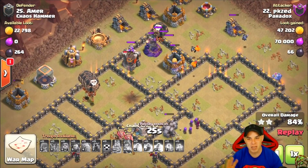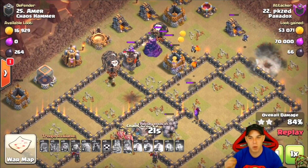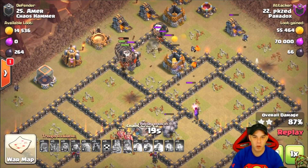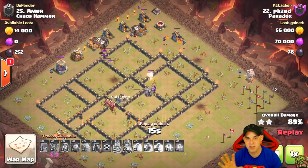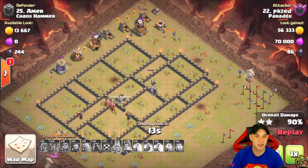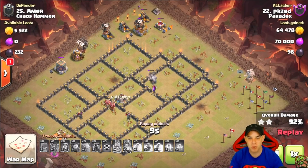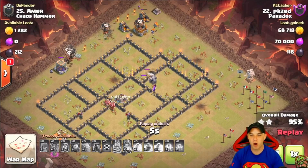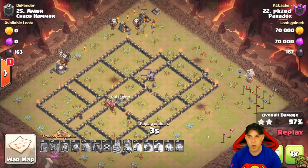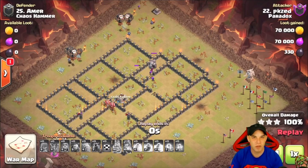Most of the time you want the hound to pop in order to have the lava pups for cleanup. In this case, attacker PKZ brings minions as well as wizards to assist with the cleanup. Again, this is number three — some form of lava hound balloon army. You see them week in and week out, but from select attackers who are very proficient with the air attack.